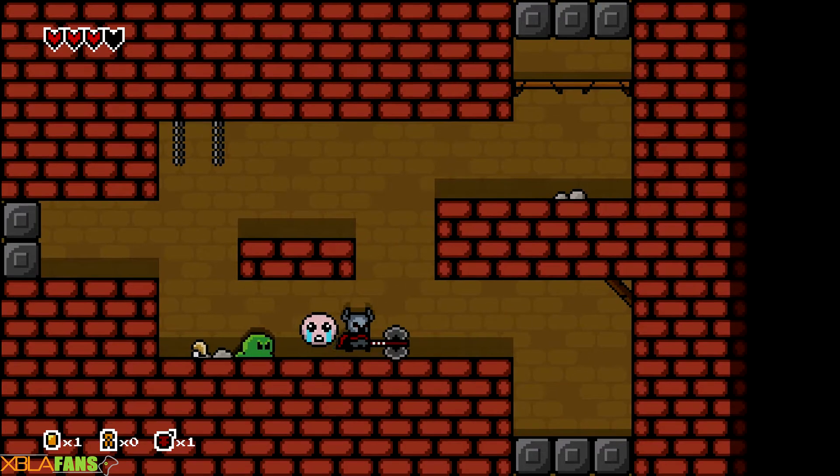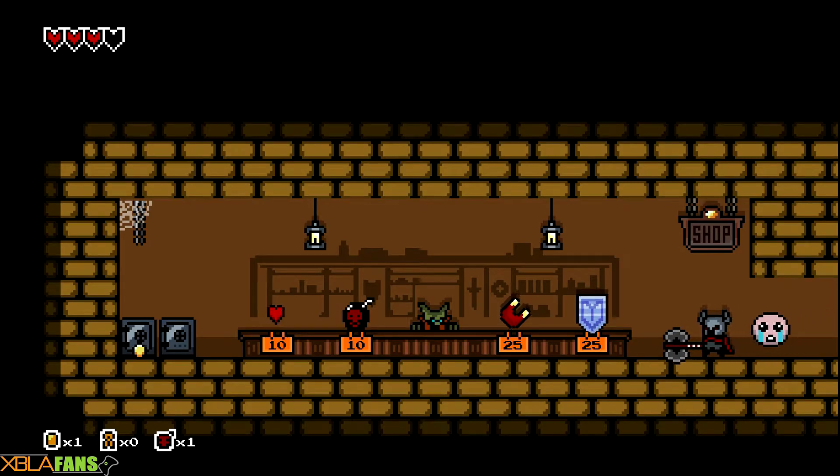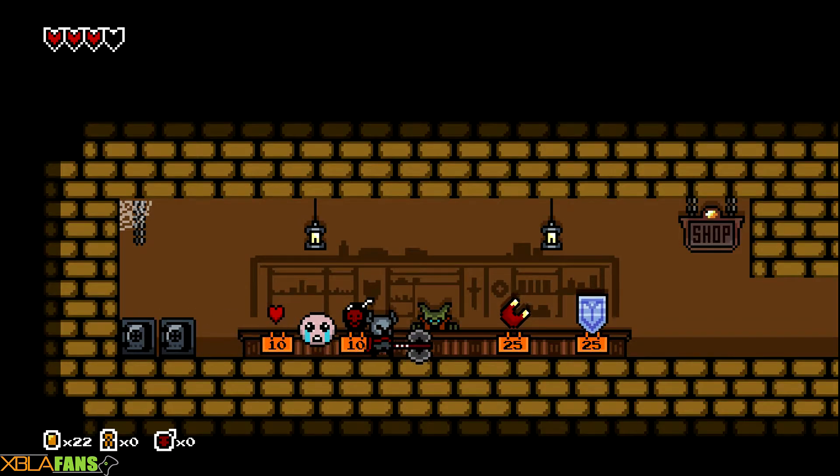Here, we've already seen this room again, so you get the idea. I have a bomb — if I use one, I can actually blow up this chest here, but the shopkeeper gets mad. Still sells to me though.